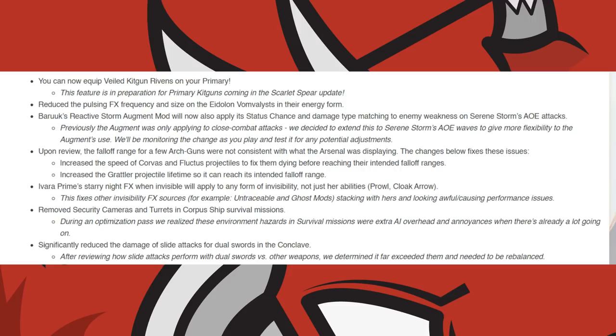Upon review, DE found some Arch-Guns were not consistent with what the Arsenal displayed. Thus, they have increased the speed of the Corvas and Fluctus's projectiles, and also increased the Grattler's projectile lifetime. Ivara Prime's unique effects when invisible will apply to any form of invisibility, not just her abilities.